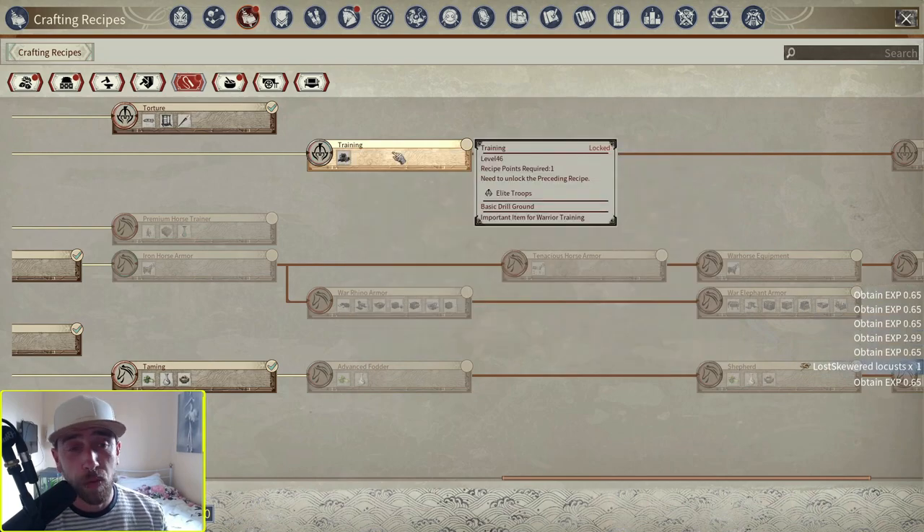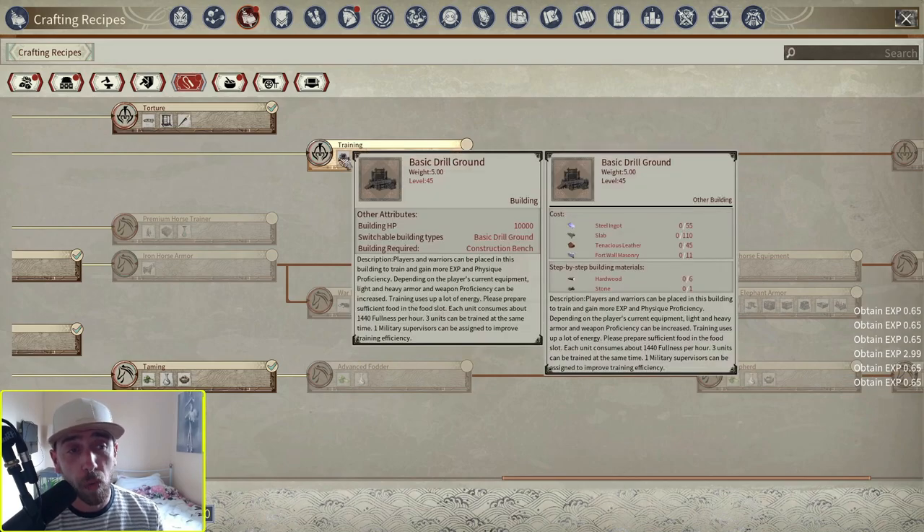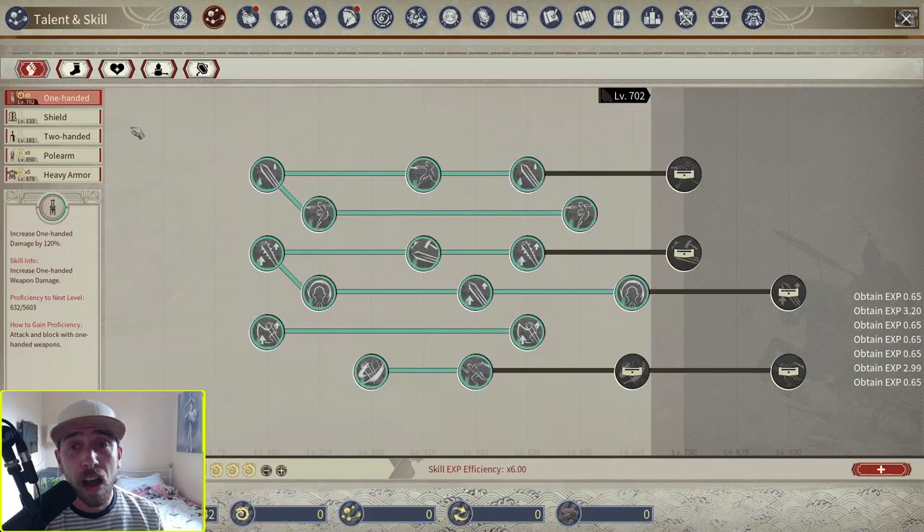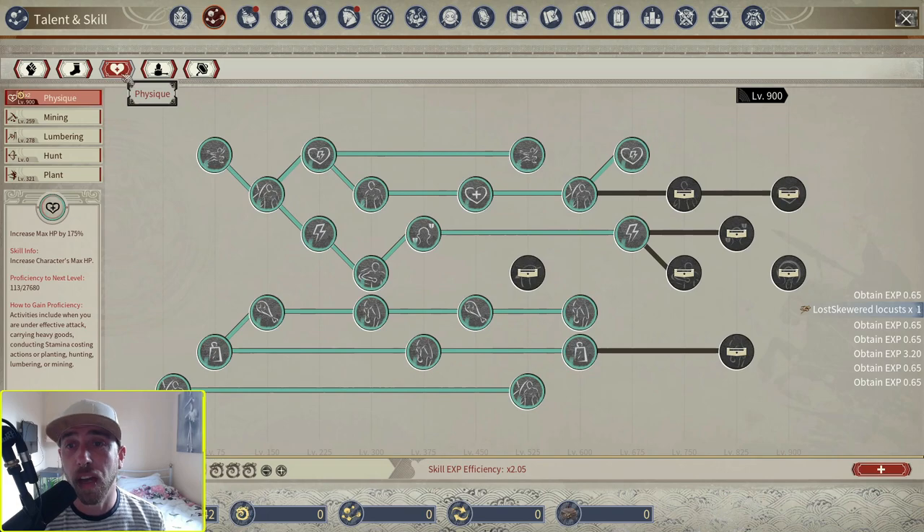This requires level 46 to make. The basic drill ground takes steel ingots, slabs, tenacious leather, and fort wall masonry, so it does take a little bit to get built. You do have to be a little bit far along, but on the seasonal servers with everything sped up — proficiencies and XP gains — it's actually really quick to get to this point. I've created like four or five characters and deleted them; that's why I'm only level 46 currently. I've been working on skills: I'm at 702 one-hand, 850 pole arm, 878 heavy armor.